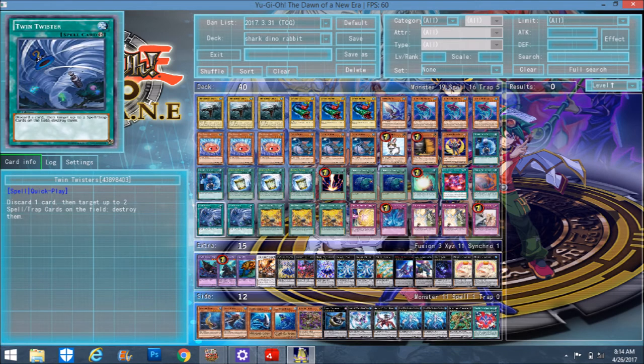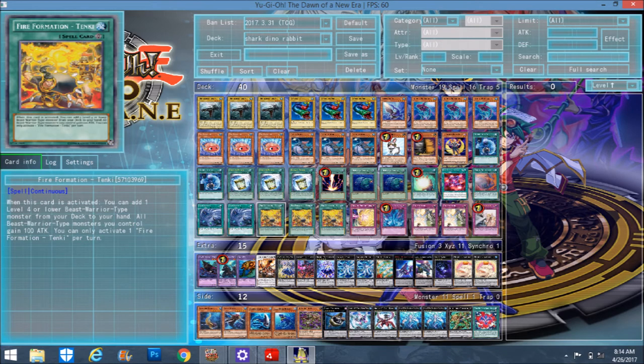Double Twin Twister for backrow. Triple Tenki for the Blacksheet, because this deck wants to make combos as fast as possible. If there were any Water Beast-Warrior type monsters this would be an even better card to play, but I don't think there are. If you feel like playing Zeus you could definitely put Zoodiacs into this deck — you could probably take out Saber Shark and one copy of Double Fin Shark and put in two Zeus, maybe a Rat, take out 7th One and maybe a Moray. This deck could definitely work with Zeus — Shark Dino Rabbit Zoo, that's gonna be the new meta.